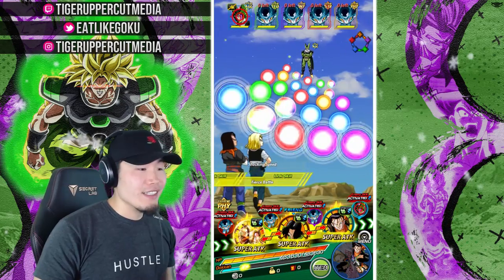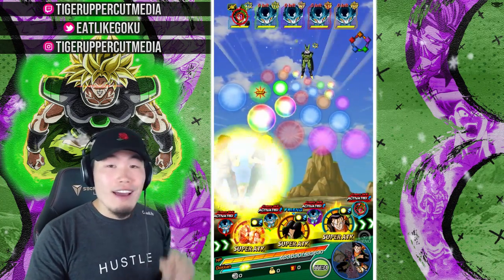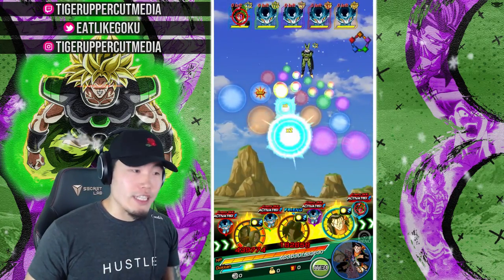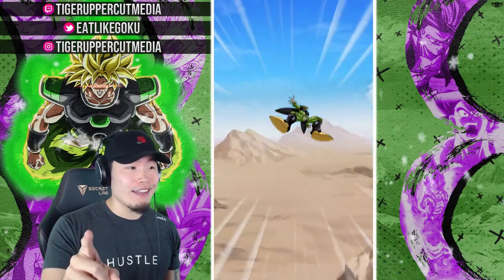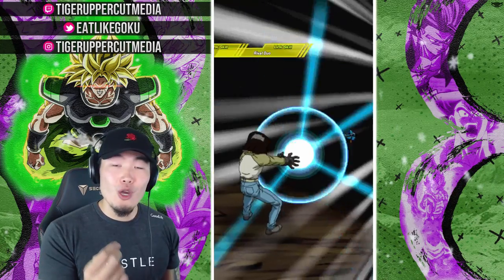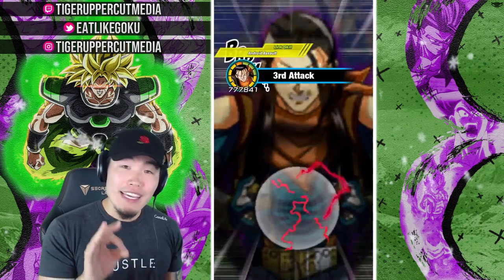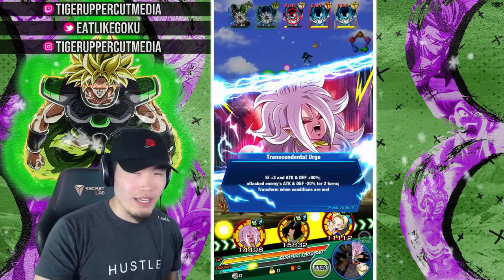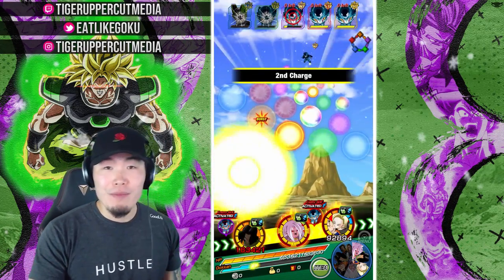We're facing Perfect Cell right now, so we can exchange whenever we want. We're going to give Androids 17 and 18 the 4 Ki right there, get the 18 Ki super off. No supports on rotation right now, well except for themselves — so they are their own support. Let's check out how much damage they can do. 2.8 million — not bad. Also pay attention to how much damage Android 17 and Super 17 are doing: 2.3 million from MVP 17, because of the 40% support from the LR 17 and 18.